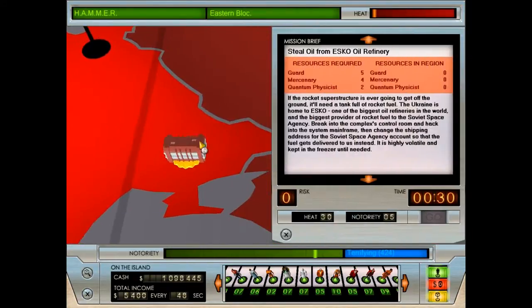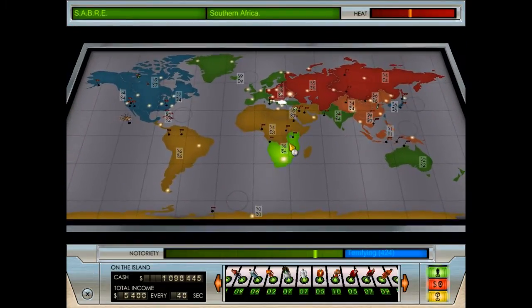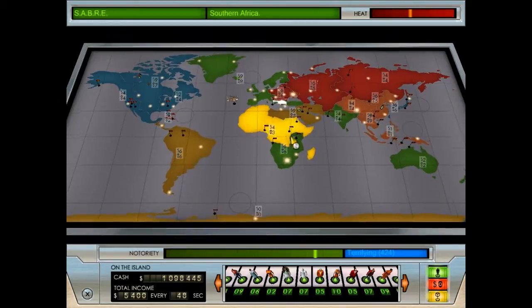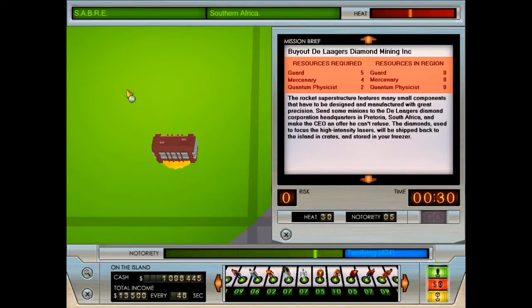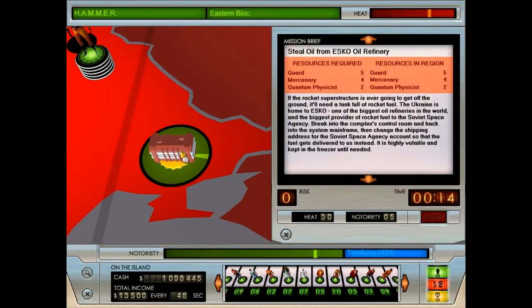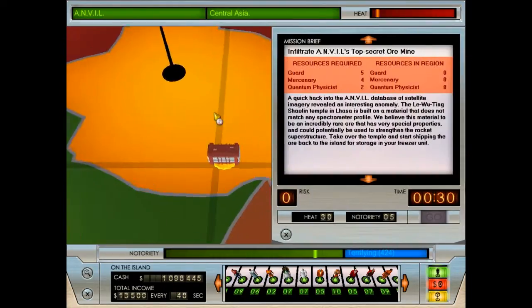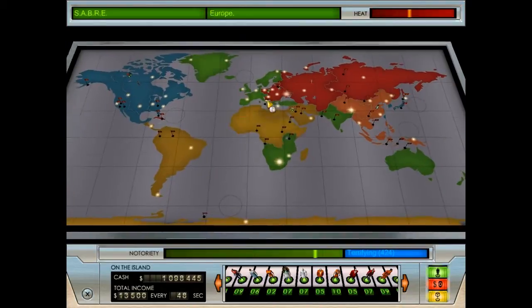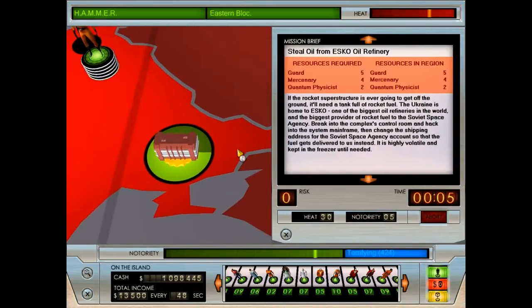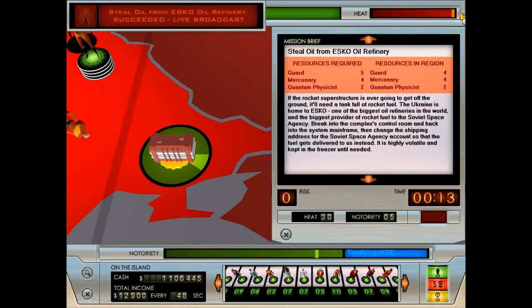Just for the sake of control I am only sending one team to the Eastern Bloc to get this stuff. I could send equal-size teams to a couple of different areas since there's a crate mission for each zone, but look at the heat — the Eastern Bloc is already pissed off. I don't want to be angering every region in the game.